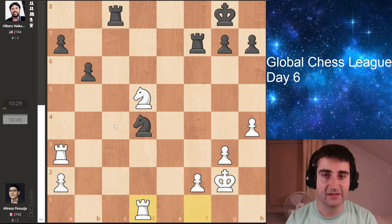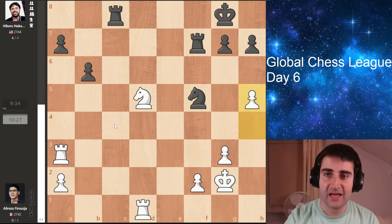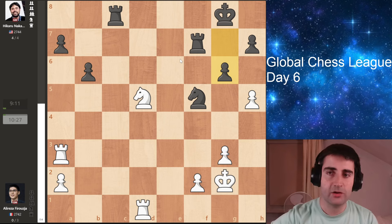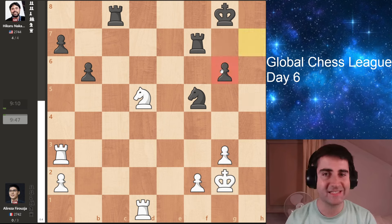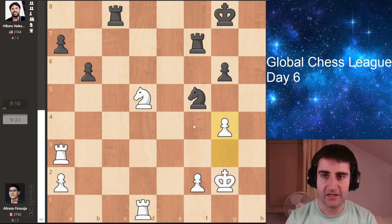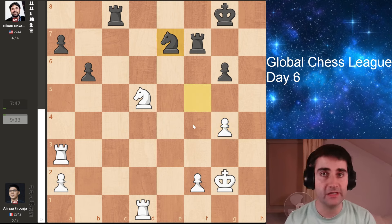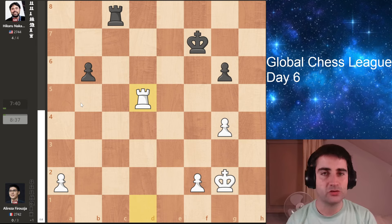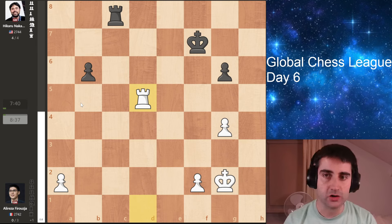Rook f7, rook d1 by Firouzja, hitting the knight on d4. Knight f5 and h5, making it difficult for black to gain more space on the kingside. Hikaru goes g6 anyway, but now after the trade, this pawn on g6 is a little bit vulnerable. So g4 by Firouzja, hitting the knight. And here Hikaru goes for knight to e7, sacrificing the pawn on a7. But Hikaru has correctly evaluated that after Firouzja takes the pawn, they get into this rook endgame — and with correct play this rook endgame is a draw.